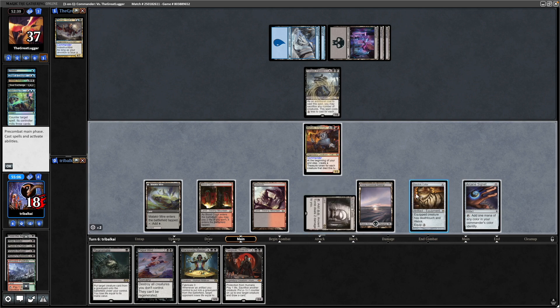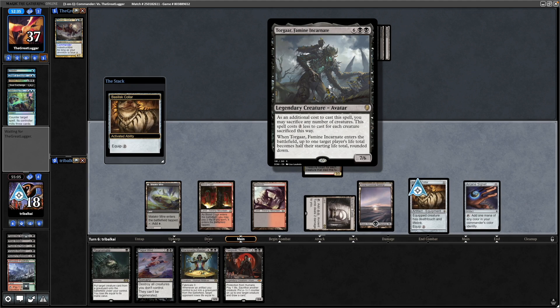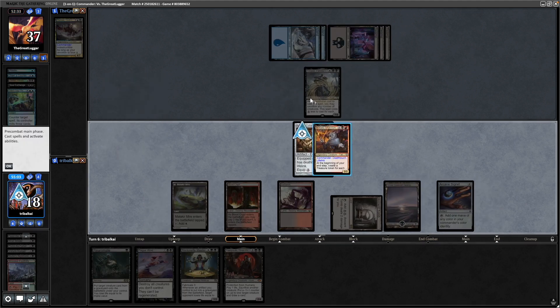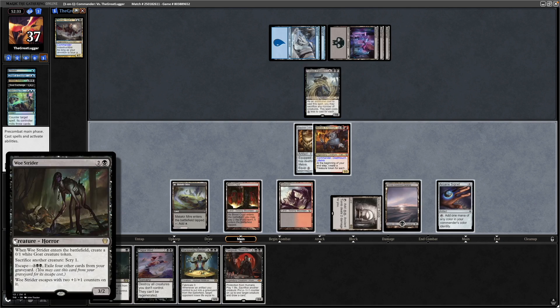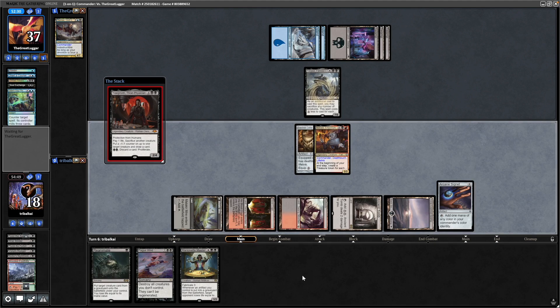Let's go for Basilisk Collar onto the Mahadi. They want to swing in at us thinking we're not going to block. We can block with that, gain a bit of life and get rid of this thing. And then we've still got enough to escape the Woe Strider — we can reanimate our commander to cheat commander cost. So we'll play out the Yorgmoth this turn.